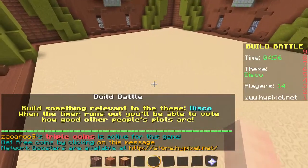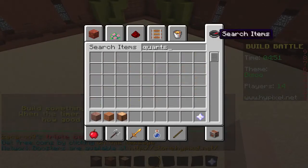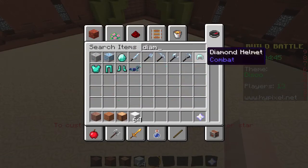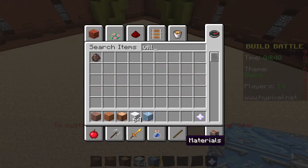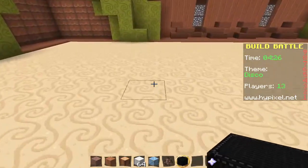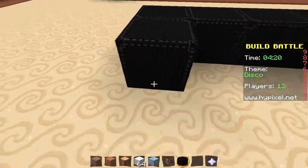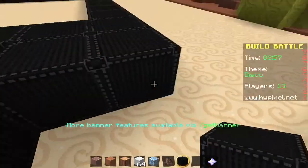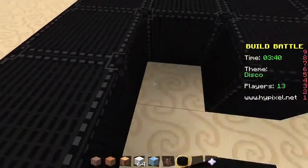Disco! Oh my gosh. Build something relevant to the theme: disco. I think I'm going to make a — okay, let's see. Quartz. Quartz. And diamond — I want a diamond block. I want a villager spawn. All right, dance floor. Let's make a dance floor. All right, I feel like it's a pretty big dance floor. Holy crap, this is a big dance floor. I'm going to run out of time just trying to fill it in.